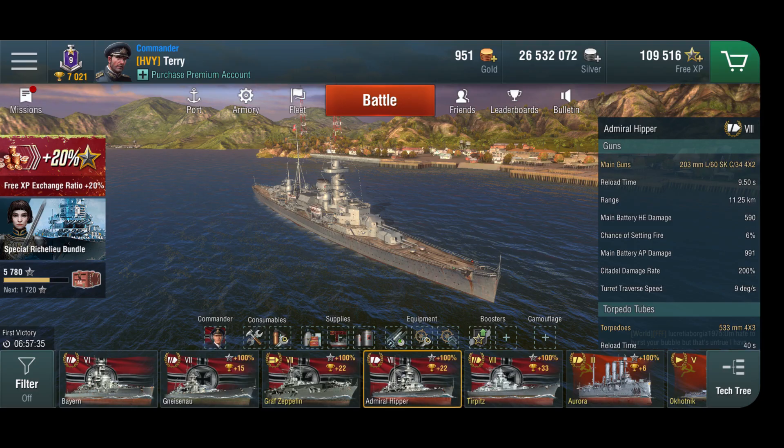Let's look at another ship — a cruiser this time, the Admiral Hipper, tier 8 German heavy cruiser. She has 203mm guns. If you're shooting with battleships at battleships, carriers, or similar-tier cruisers, you can sometimes citadel them at ideal ranges or even long range with lucky plunging fire that gets through deck and citadel armor. With cruisers and 200mm guns, it's a different story.